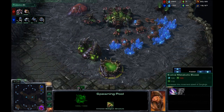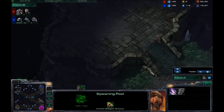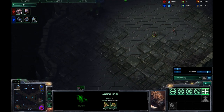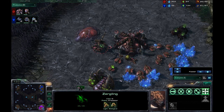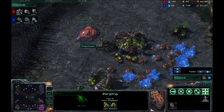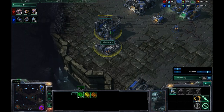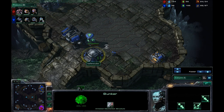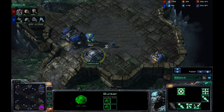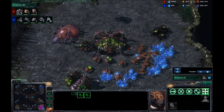We do have an extractor on the way. I assume this is just so that he can get enough gas for the speed — the metabolic boost, which increases the movement speed of his Zerglings. Where are those Zerglings? They are way over here. Apparently he did not even know where I was yet. What's their movement speed now? It's 2.95. We'll see what it is once they get that speed going. Meanwhile I do have my 3 racks on the way. I do have 1 marine out and a bunker because I saw how quickly those Zerglings came out.